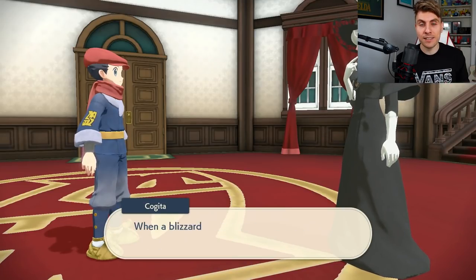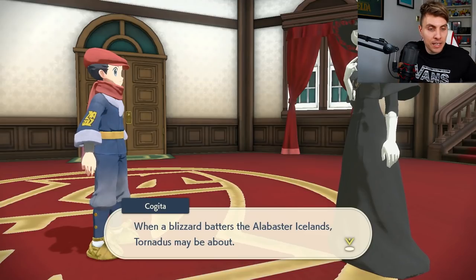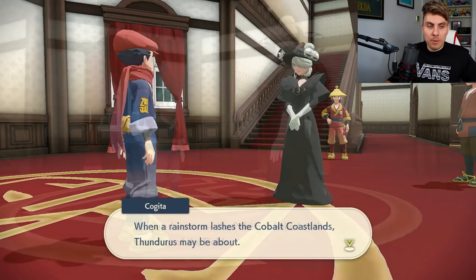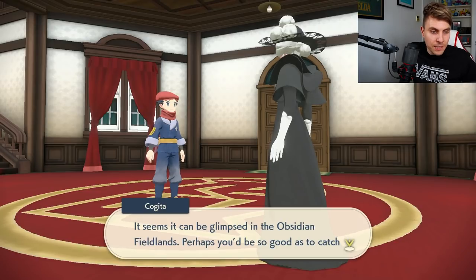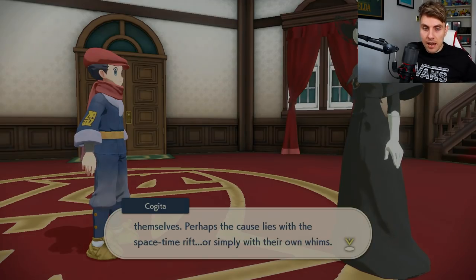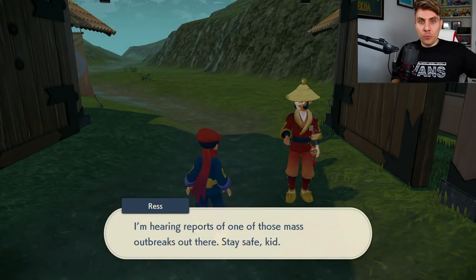The clue for Tornadus is: when a blizzard batters the Alabaster Icelands, Tornadus may be about. The clue for Thundurus is: when a rainstorm lashes the Cobalt Coastlands, Thundurus may be about. And for Landorus: it seems it can be glimpsed in the Obsidian Fieldlands — perhaps you'd be so good as to catch it. Also worth noting — all three are shiny locked, so all legendary static encounters in Legends Arceus cannot be obtained as shinies. Don't bother resetting for shiny forms.